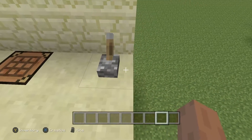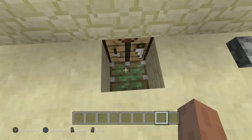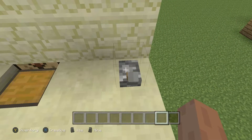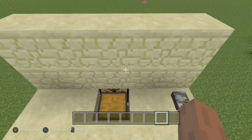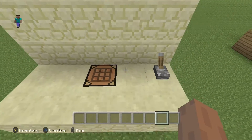So if you flip this lever right here, you can see that the crafting table will be swapped out for a chest. And you can flip it back and forth. The good thing about this is you can actually get to the crafting table when the chest is right there, but then when you flip the lever, the chest goes away, so no one will know that it's there.